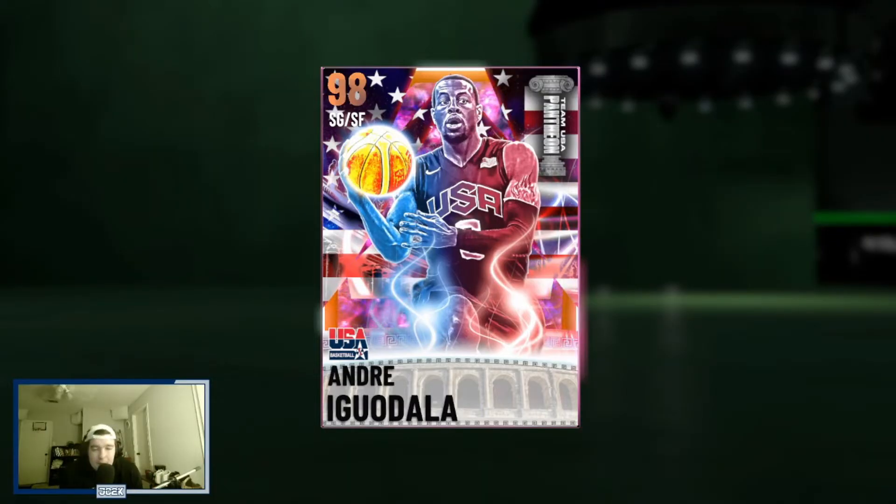Yo, what is good YouTube, and welcome back to another JC2K video. In today's video, we're going to be using the new Galaxy Opal Andre Iguodala card that dropped in the Team USA Pantheon set today. There are some really good cards in this Pantheon set, and this Andre Iguodala looks like one of the best budget shooting guards, if not the best, in NBA 2K21 MyTeam right now.